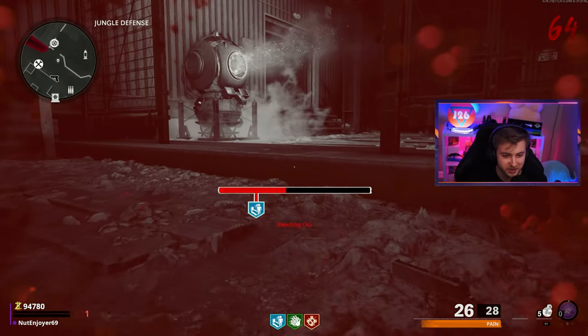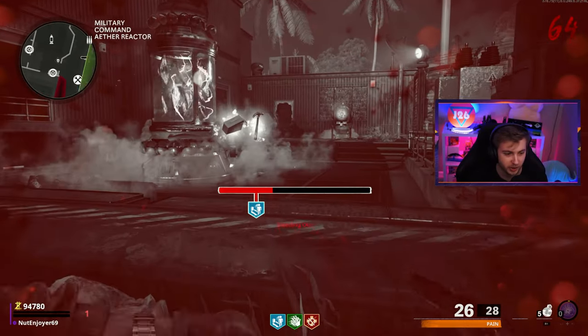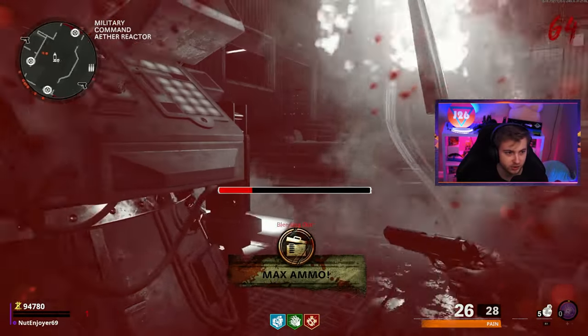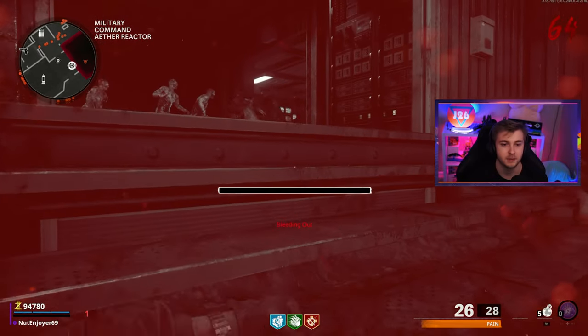It's round 64. I think this is the furthest we've ever gone just grinding camos. This is probably for the better if we die right here — we can hop into a game of Onslaught and get our Stoner done. We still need to do the Pharah though. I don't even know how we're gonna get the Pharah done. Well, that's game.